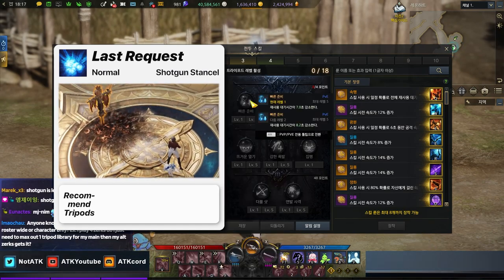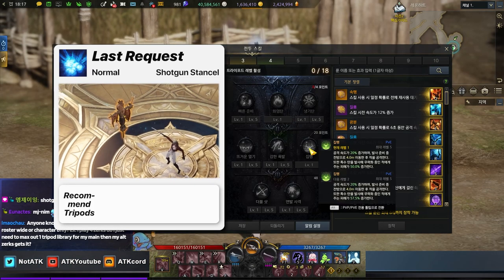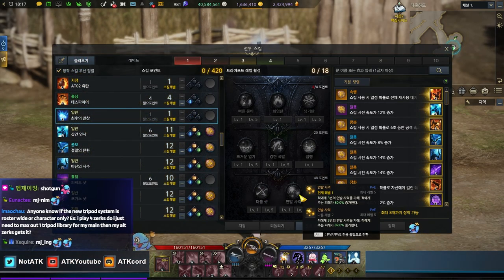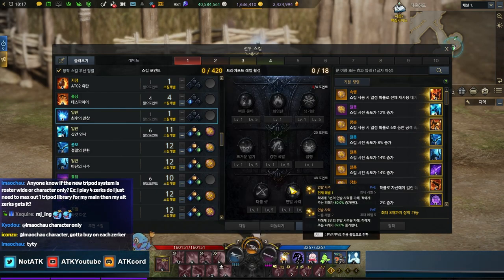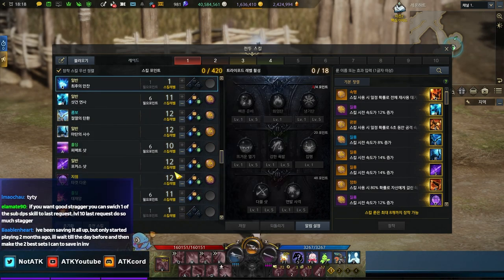I also leveled up Last Request — I have the cooldown and two damage-related tripods, but not the attack damage one since I never used this before. I also have Triple Fire and Double Shot. The reason I have these is in case Last Request gets buffed. When something gets buffed, everyone wants to buy that tripod and the price skyrockets from 10 gold to like 3,000 gold. I've seen this so many times — that's the point I'm trying to make across many videos.